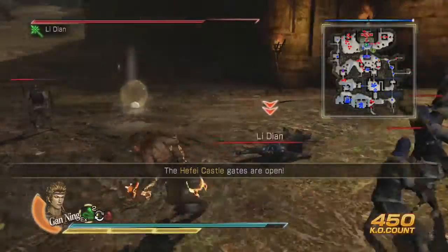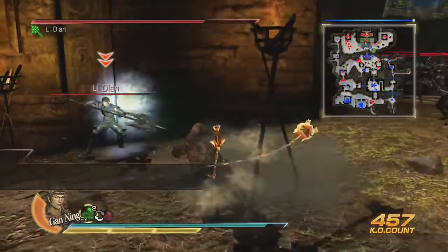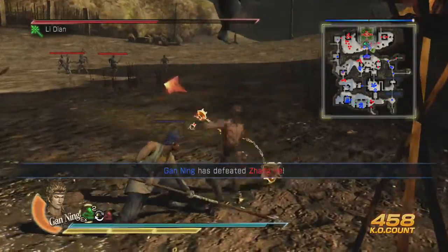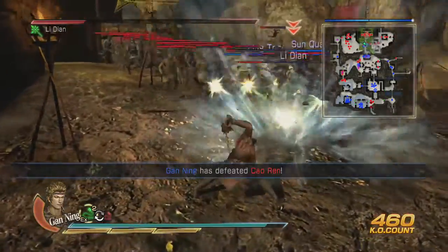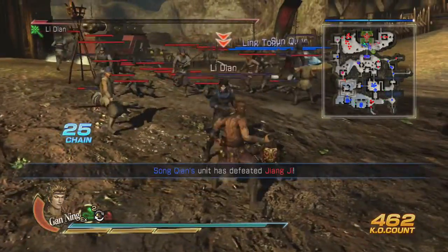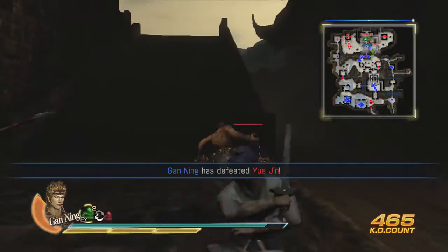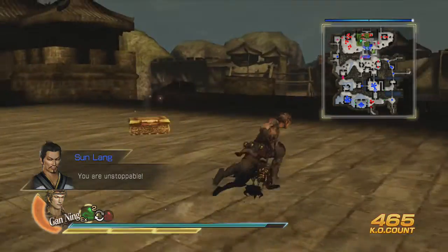Did you see that treasure pop up? So I guess you can just kill Yu Jin if you kill him over there. But just to be safe, you want to keep yourself safe basically by killing Lee Dian. One thing I never noticed watching these videos — because I'd only watch them to this point, I'd skip to the end — they always had the weapon. But actually, believe it or not, the weapon is on the map now. It says a treasure has appeared. So what you want to do is head through the castle — head up here, left the stairs, then turn left up here — and there's the weapon right there.